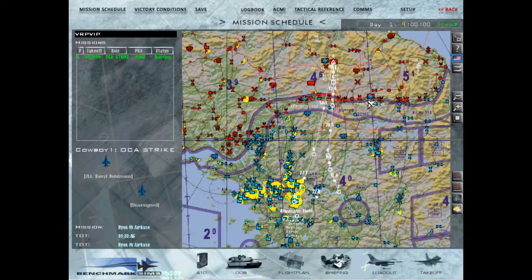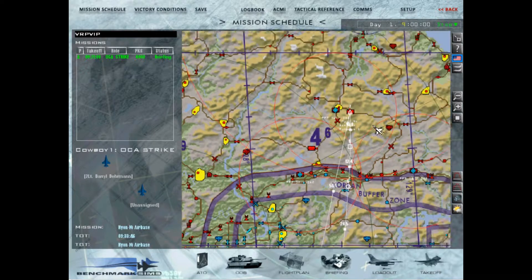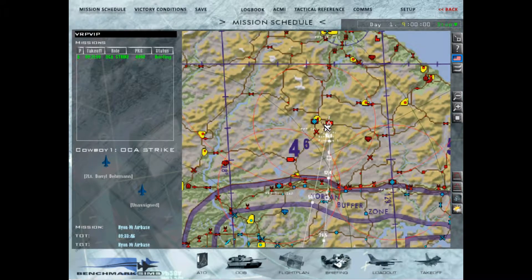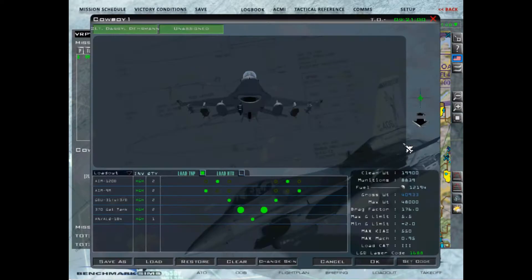Good day all. This is going to be a tutorial for a VRP attack on an airbase. It's heavily guarded with a couple of SAM sites — there's an SA-10 over here, an SA-2, and another SA-2, and then some AAA at the airbase itself. The flight plan is Cowboy-1, OCA strike, loadout: two GBU-31Bs.